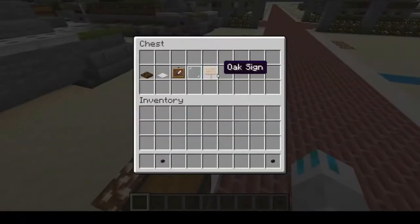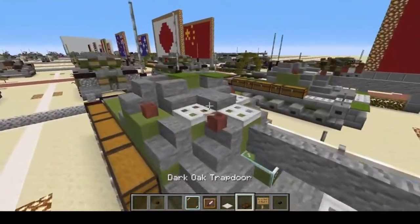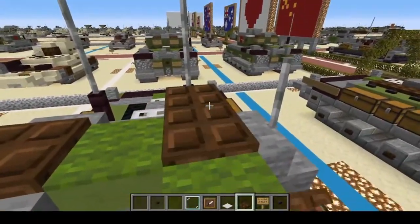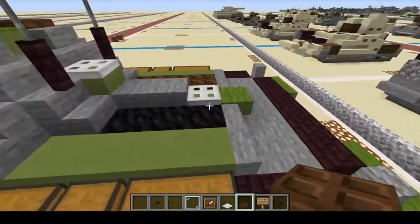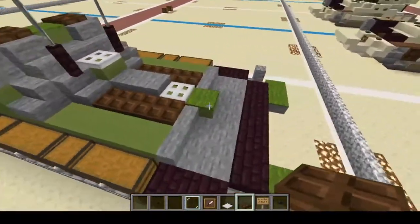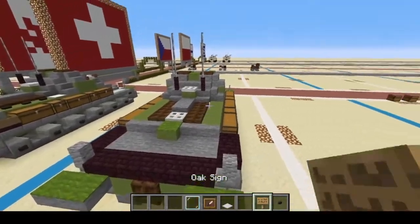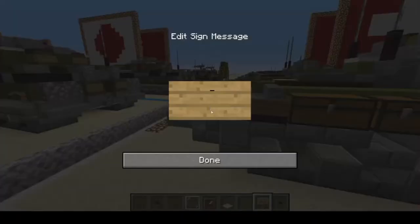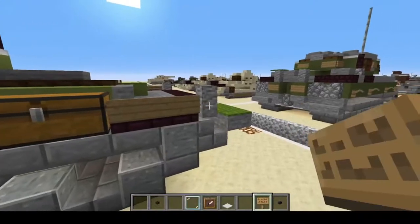Let's grab some more materials: oak sign, dark oak pressure plate, dark oak trapdoor, heavy weighted pressure plate, item frame, and glass pane. With these we're going to put one, then two, one, two, and then all over right here, on this side, and one on the rear. Next our oak signs — one, two, three, and one, two, three.